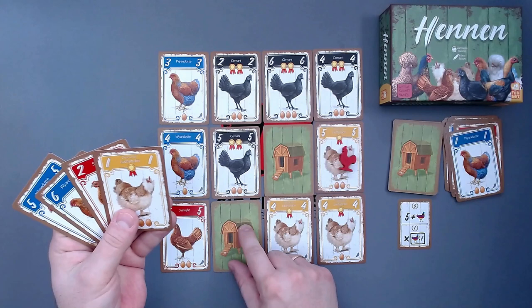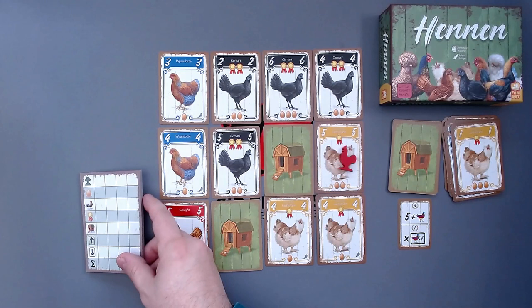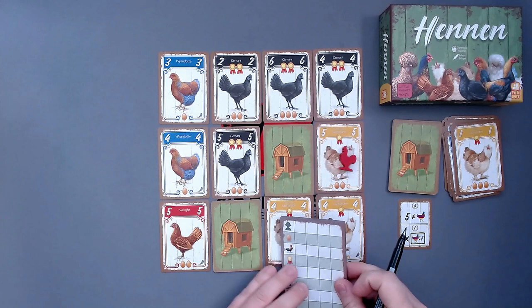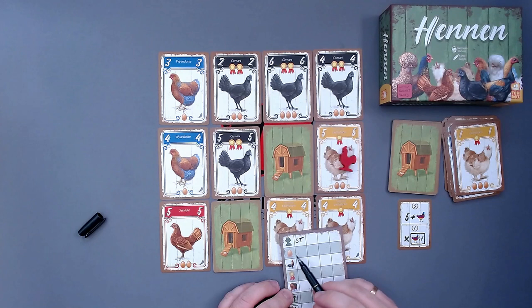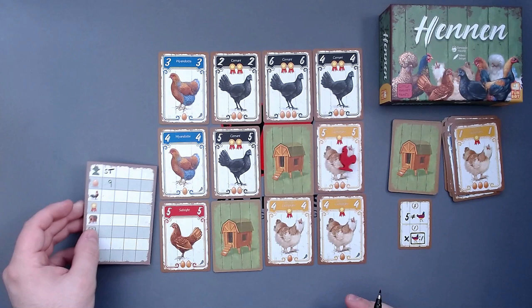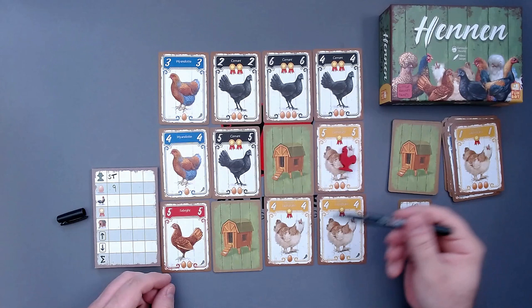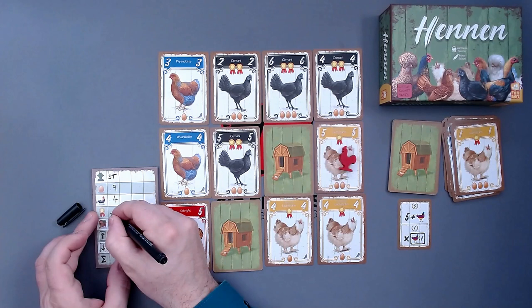What we do now is take our scoring pad and then we will score. I am Sir Thagas — most of you probably know that, at least it's written underneath this video. Now we look at the largest group of hens, which is the black one, and we count all the eggs. That's two, four, seven, nine — that's pretty good, actually. So we have nine points here. Then we take a look at the rooster group, which needs to be smaller. It is — only three cards. We count all the eggs there as well: two, three, and four. That's another four points.